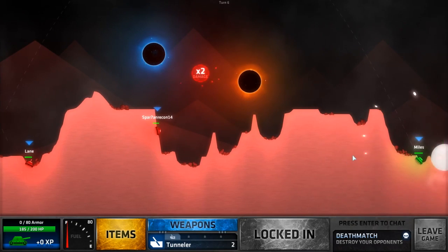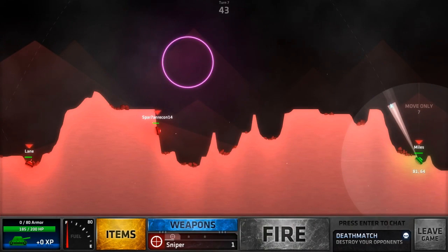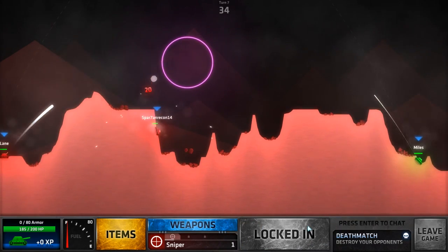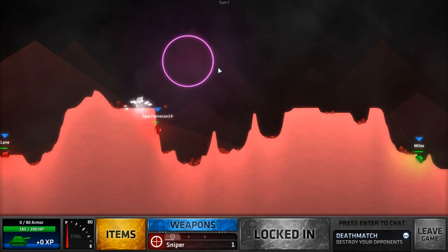Deathmatch is also one of the most simple game modes out there. You pretty much just kill your enemy tanks with the weapons that you have unlocked. But there are also more game modes that give a little bit more variety. Like Juggernaut, where you spawn in and depending on how many people are in your game, one will randomly be chosen to be a Juggernaut, which has a lot more armor and a lot more health than pretty much anybody else in that lobby. Everybody's on one team except for the Juggernaut, and it's the team versus the Juggernaut.